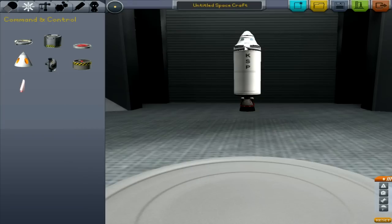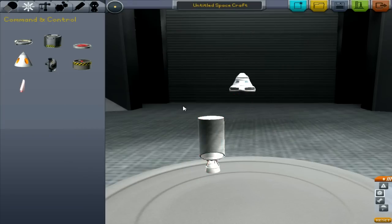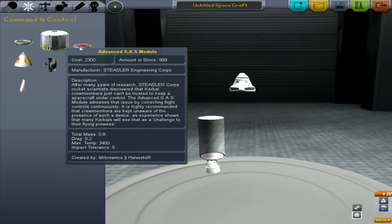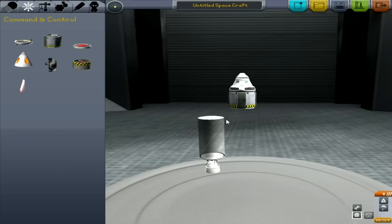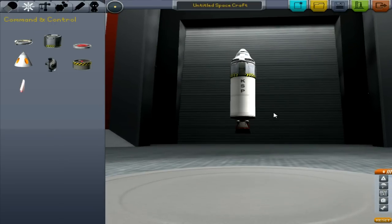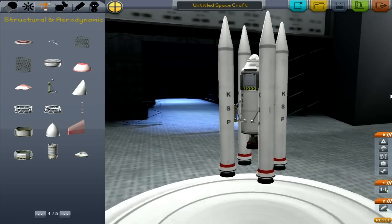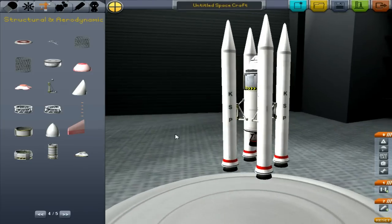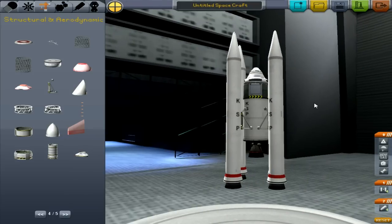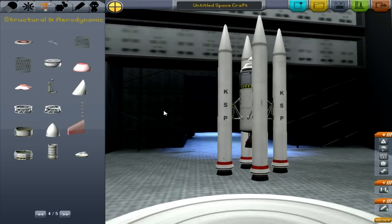So now we have to do one more thing — I'm going to put in a control module. I'll just leave it this way. I'm going to tweak this a bit and show you the result. I decided to do something I've never tried before: put four big rockets on one small rocket. I have no idea what this is going to do, but let's give it a try.